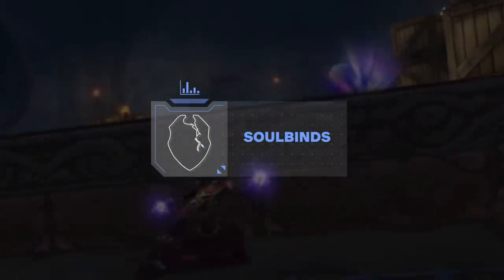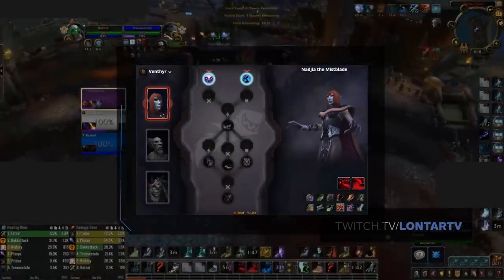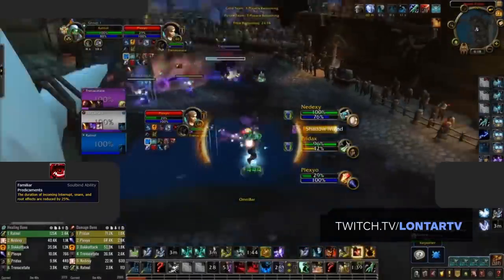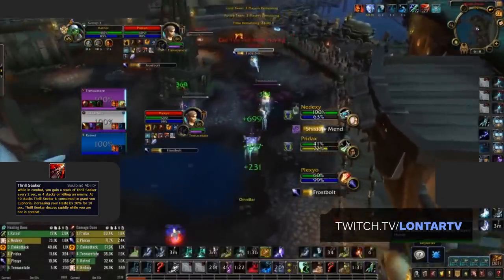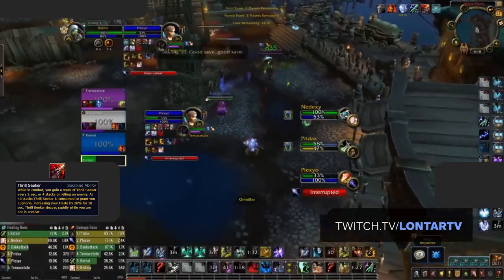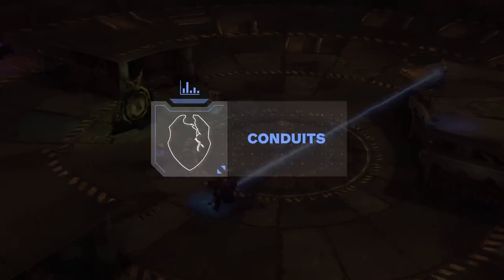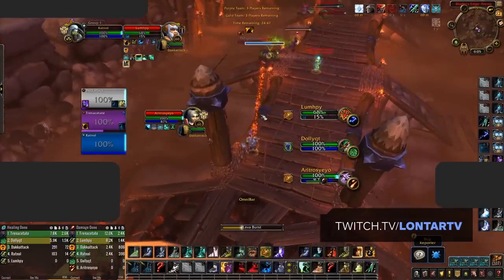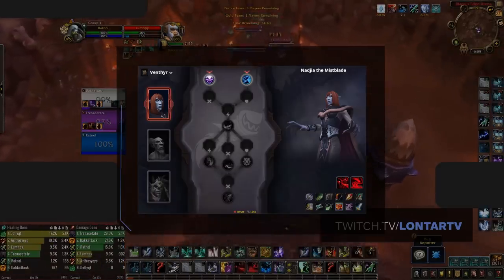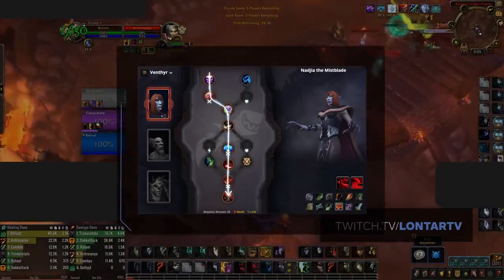And speaking of Soulbind abilities, let's go back to the reason why Venthyr is your best Covenant. After selecting your Covenant, you'll unlock Soulbinds — essentially skill trees that you'll progress through as you journey through Shadowlands. You'll want to go with Nagia to pick up Familiar Predicaments, essentially the sole reason for going Venthyr. This Soulbind ability reduces your lockout duration by 25% when interrupted, making it incredibly powerful for every caster. You also get Thrillseeker, which grants you 20% haste for 10 seconds every time it stacks up. While that's a decent perk, it's mostly just an added bonus — Familiar Predicaments is what we really care about.